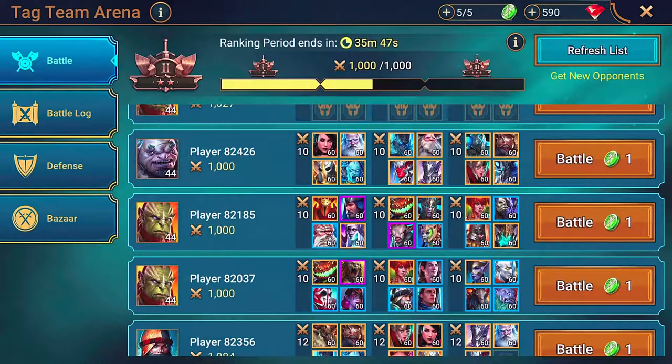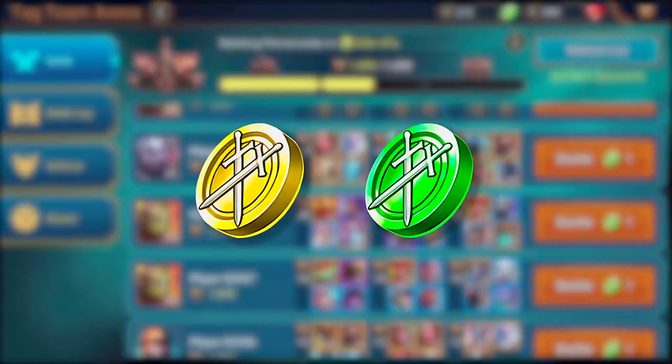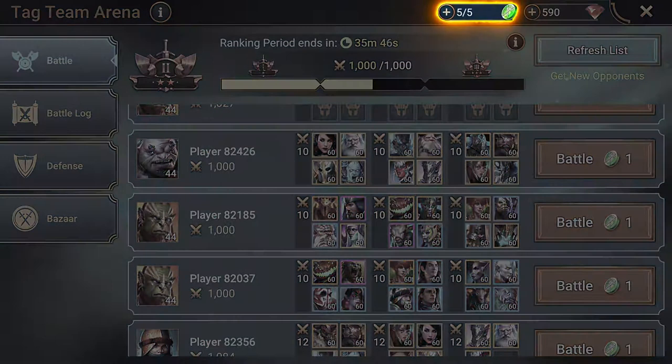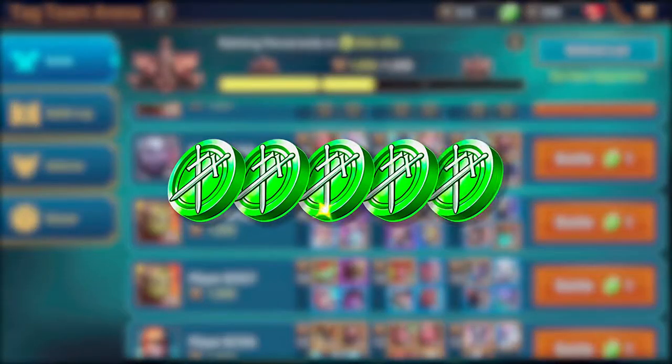Looking at the opponents list, you'll also notice that the Tag Arena tokens look different than the Arena tokens you're used to — and that's because they are. Both the Classic and Tag Arenas have their own tokens, meaning you don't need to decide which Arena mode to focus on. In Tag Arena, you'll only get five tokens a day by default. You'll get another five at midnight UTC, but unlike Classic Arena, Tag tokens don't regenerate through the day.